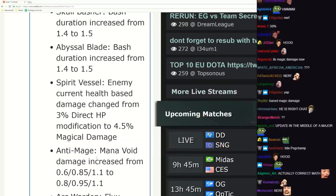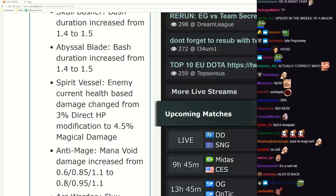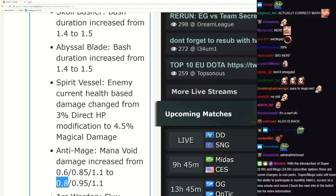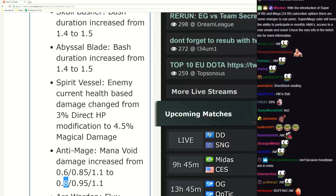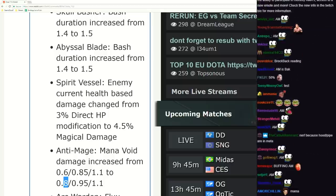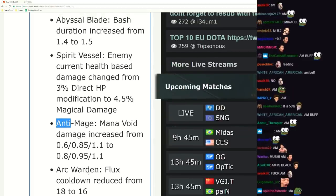Anti-Mage mana void damage increase - better early levels. It's pretty underwhelming early, pretty bad and underwhelming at early levels. What's the potion place for AM? Our Gordon - what cooldown reduced? Strength rises with this but it's very annoying.